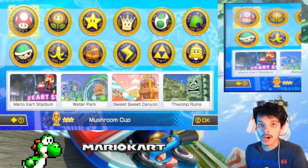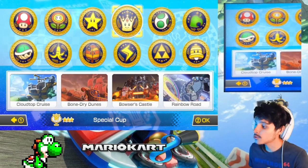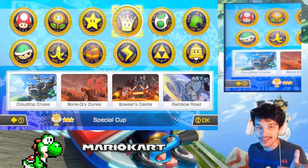Alright, in the previous episode we did the Star Cup with Princess Peach. Now it's time to do the Special Cup with Princess Daisy. These tracks feature Cloudtop Cruise, Bone Dry Dunes, Bowser's Castle, and Rainbow Road. Without further ado, let's get this started.